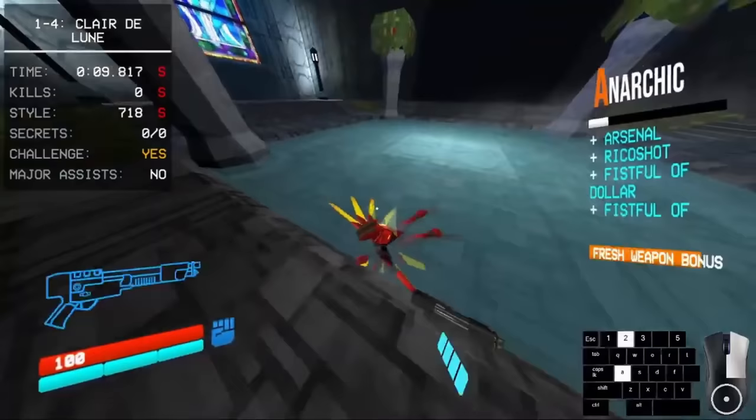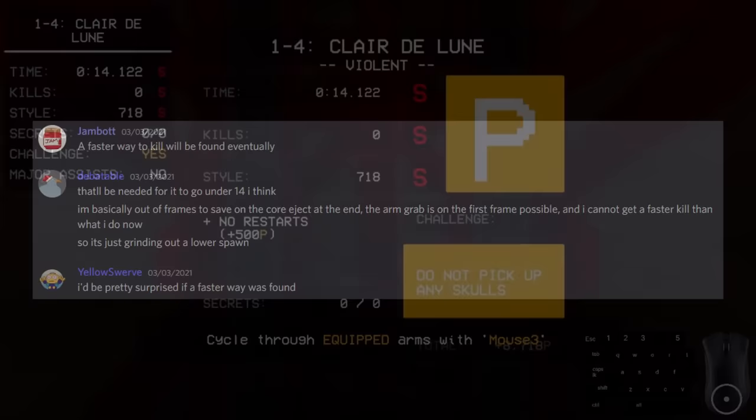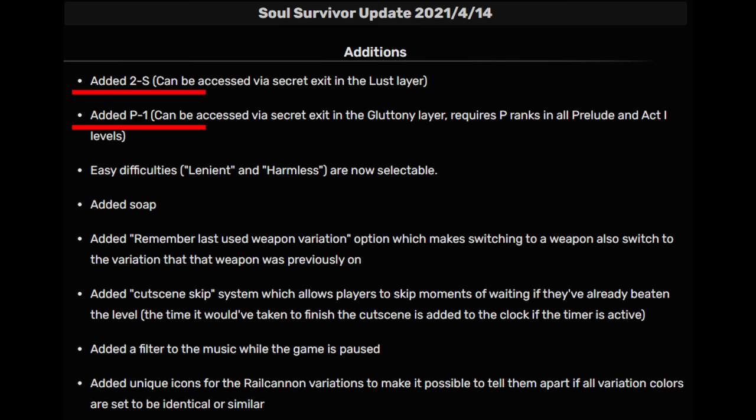Additionally, V2 wasn't moved very far, which meant there was potentially a little more time to be saved there too. At this point, although knowing sub-14 was possible, it was agreed that it would take an absolutely insane run to pull this off. Two days later, the Soul Survivor update released, which contains the levels P-1 and 2-S. It also contained a number of other changes which took just about everyone's attention for a good while, so for a time, the world record didn't change.